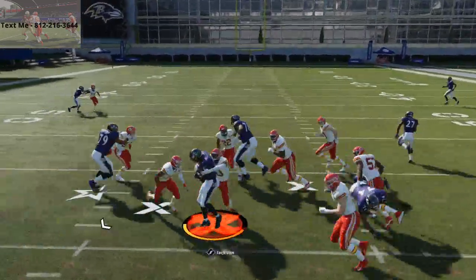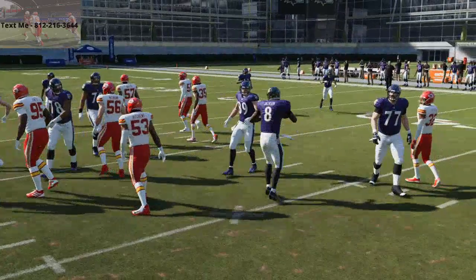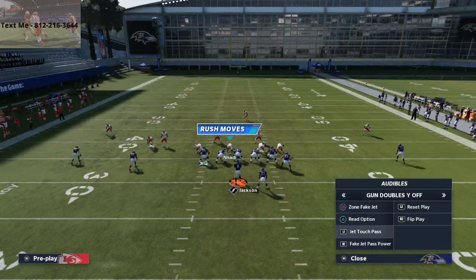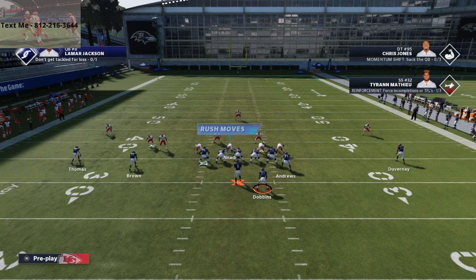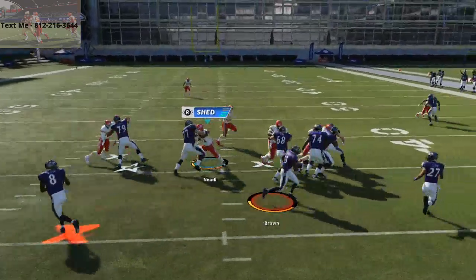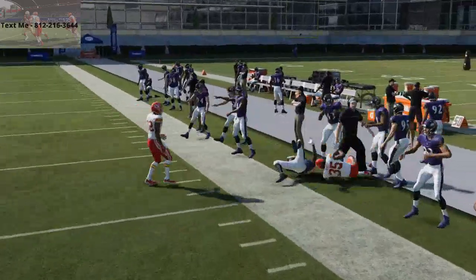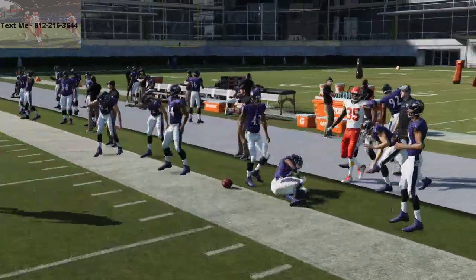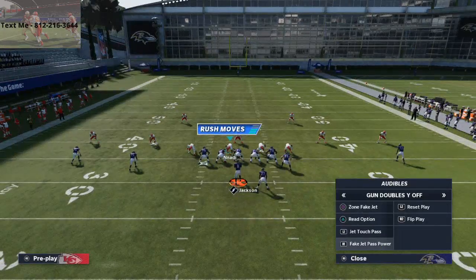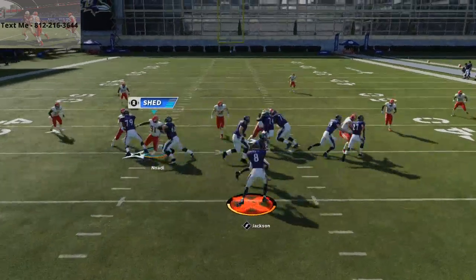The crazy part about it is it's an air raid offense — it's attached to that. Like something where they're over-pursuing to stop that left side counter — that's where you run the jet touch pass. You just swoop out here with Marquise Brown and take your 10 yards. But overall guys, I wanted to share this. To me, this is one of the best running schemes in Madden 21 right now, and I wanted to give it to you completely for free.